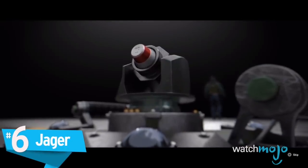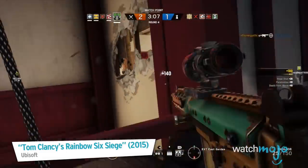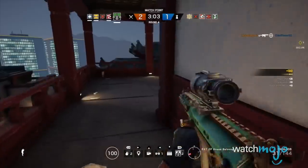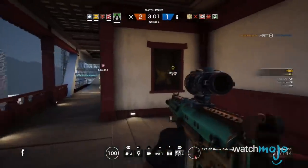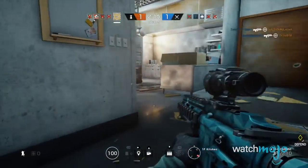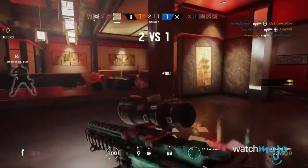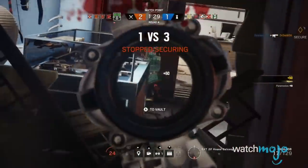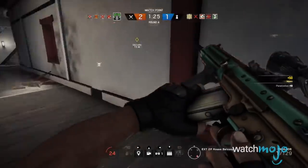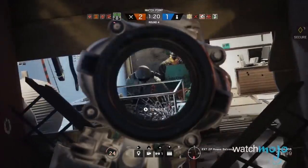Number 6, Jaeger. When you're the only defensive operator to have an assault rifle, as opposed to a submachine gun, playing aggressively isn't actually such a bad idea. While his impressive defense systems can halt grenades in their tracks, he's most effective at getting the jump on attackers. His quick speed and assault rifle allow him to quickly close in on good viewpoints to take out unsuspecting attackers, making him one of the best roamers to play, just as long as you get used to his recoil.